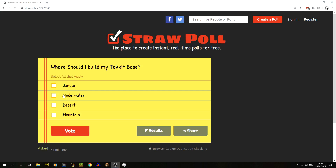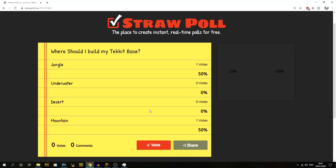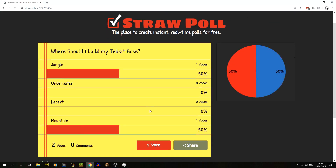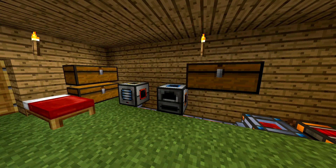In order to vote, you guys can go into the description of this video or the card above, click on the link to the straw poll, and then just select one of them. You can select multiples if you want — so if you like, for example, the jungle and the mountain, click on both of those, click vote, and that will cast your vote. Whichever one wins is where I will be building my base in the next episode. Anyway guys, thank you very much for watching. Hope you've enjoyed it — if you have, comment, like, and subscribe, and I'll see you guys on the next one. Bye.